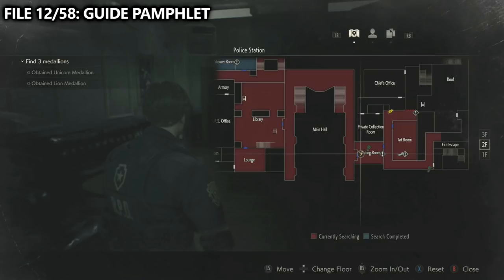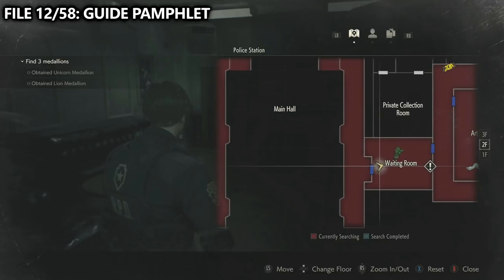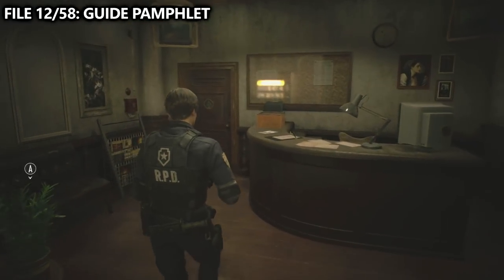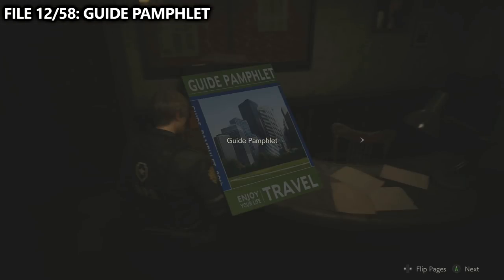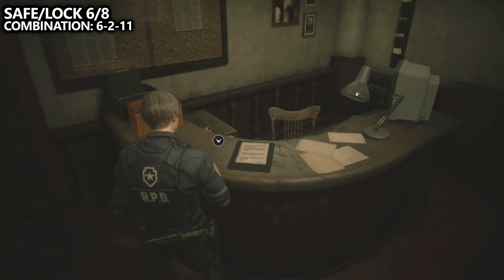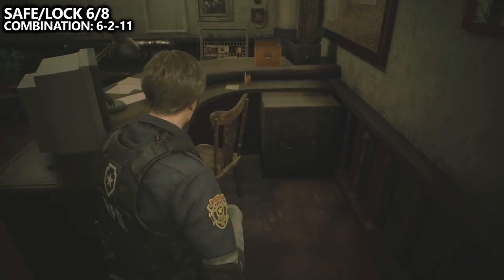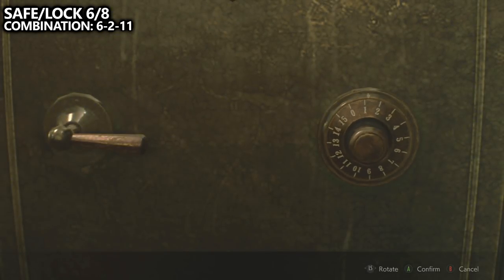Then you'll want to go to the main hall and go across the top floor to the waiting room. Inside of the waiting room, we can find file number 12 sitting on the desk — this is called guide pamphlet. Additionally, in this room, we can find safe or lock number six of eight behind the desk. The combination for this is 6, 2, 11, starting by going left. Once you open it, you should unlock an upgrade to your gun, so make sure you combine it.